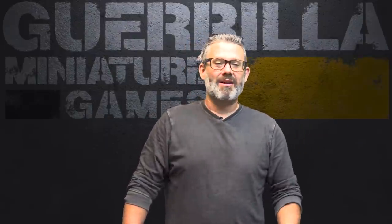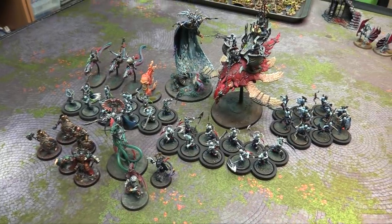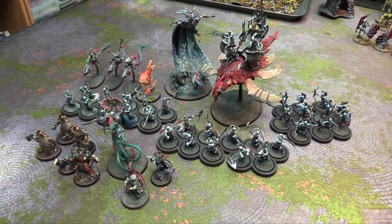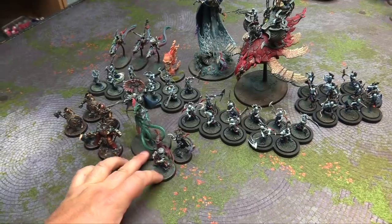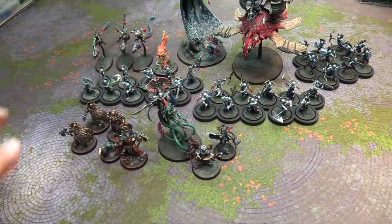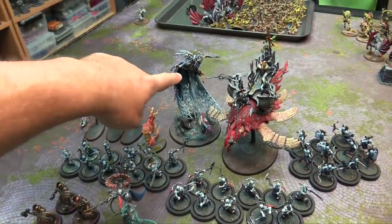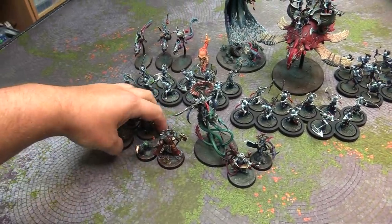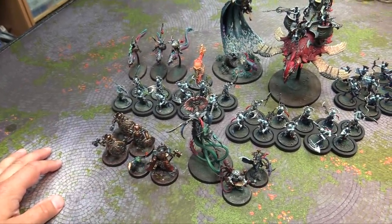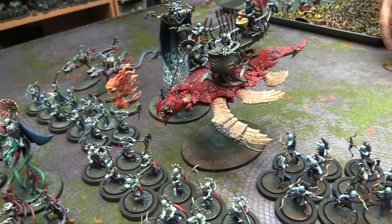Hey everybody, welcome to the Warhammer Age of Sigmar 3rd Edition Battle Report. Today I'm throwing down against Nick, who has brought his Flesh-eater Courts to throw down against my Idoneth Deepkin in this 2,000 point match play game from the Grand Tournament Pack 2021. Here's my 2,000 points: two core battalions, a Warlord Battalion with my Akhelian King, Lotan, the Tidecaster, and a unit of Eels, plus a Battle Battalion with my Eidolon, Lord-Imperatant, Annihilators, two units of Thralls, a unit of Namarti Reavers, and my Leviadon.